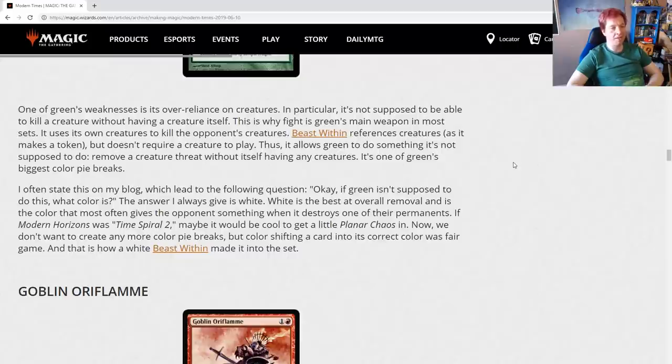The color pie defines what abilities belong to what colors. If Green isn't supposed to do this, what color is? The answer is White. White is the best at overall removal and is the color that most often gives the opponent something when it destroys one of their permanents. If Modern Horizons was Time Spiral 2 and they wanted a little Planar Chaos in it, color-shifting a card into its correct color was fair game — and that's how a white Beast Within, Generous Gift, made it into the set.